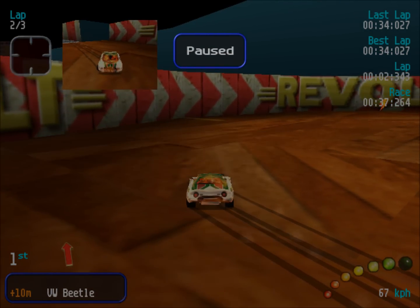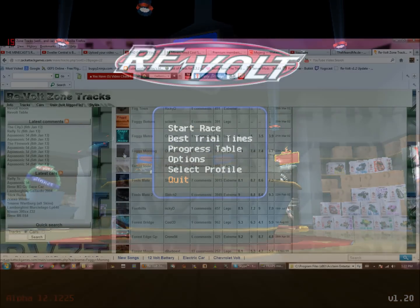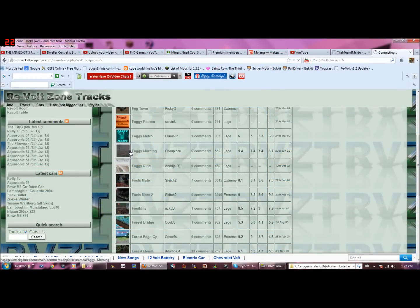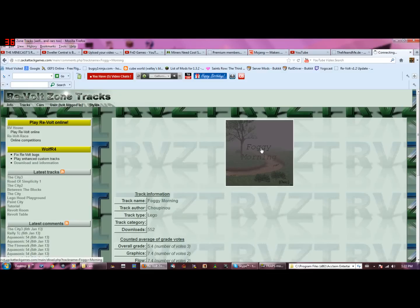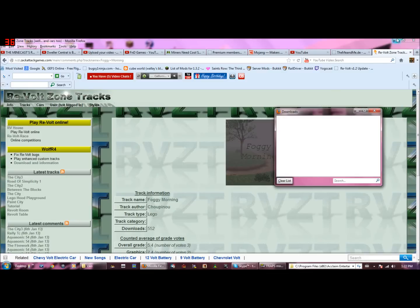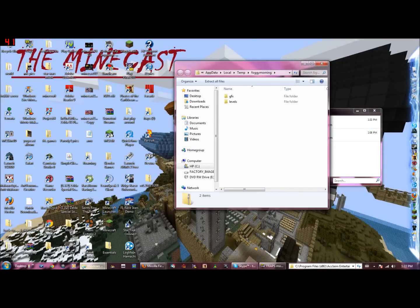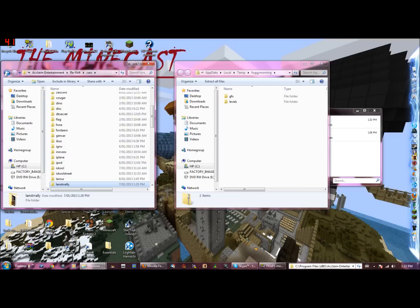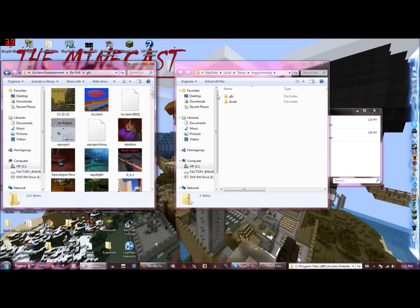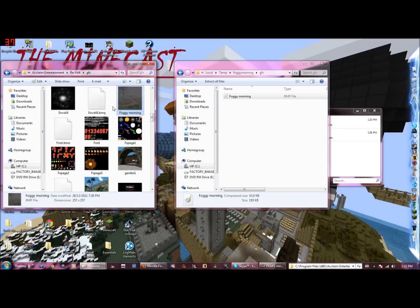We're going to install Foggy Morning, which looks like an interesting track. Click on the picture, click OK, minimize that. And it will come up with this — you want to go back into this one. We want to go into GFX on both of these, and drag this into here.